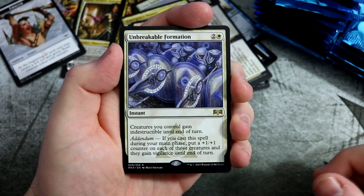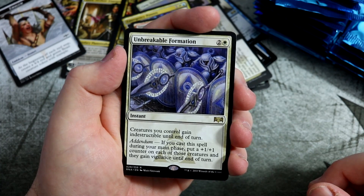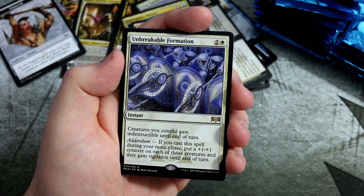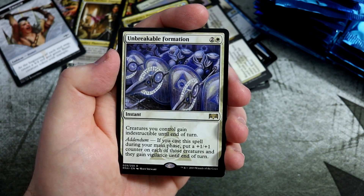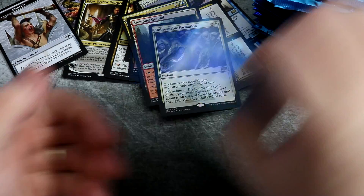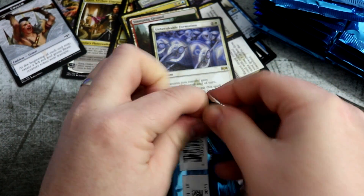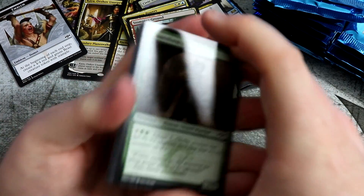And we get Unbreakable Formation — yes, with the right name. Creatures you control get indestructible until end of turn, and with addendum you put a counter on them. You won't mind playing this in your main phase to get a 1-1 counter and they still get vigilance. I just think it's a pretty cool card. It's going to see play to get the final attacks through in some aggro-ish decks. Probably could play it as a two or three-of — puts counters on with indestructible and vigilance. It helps you against board wipes as well.